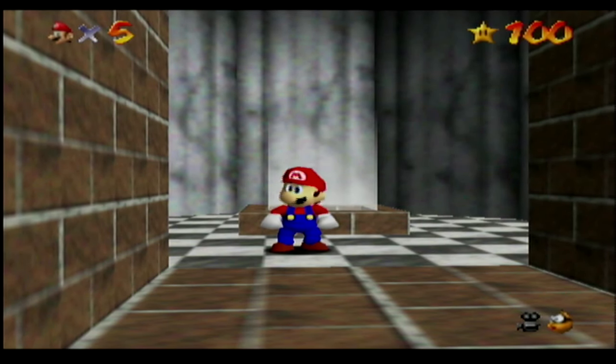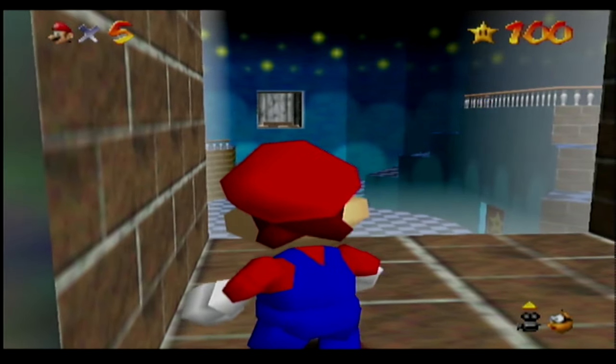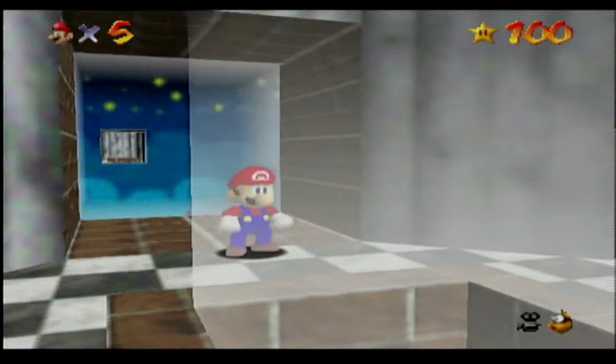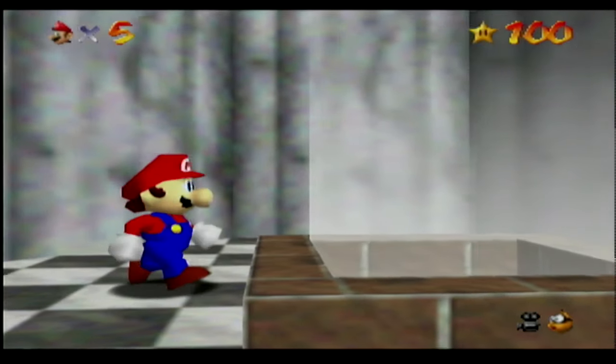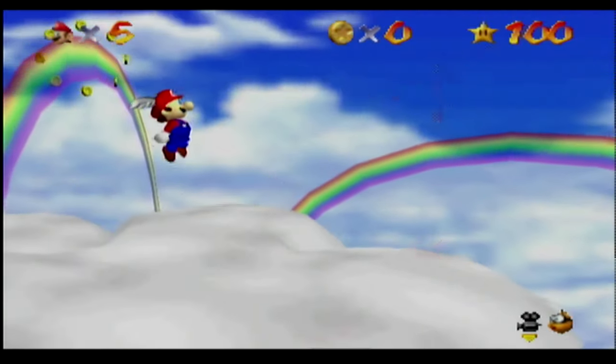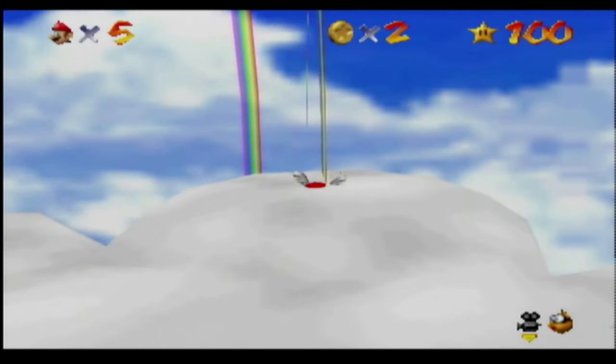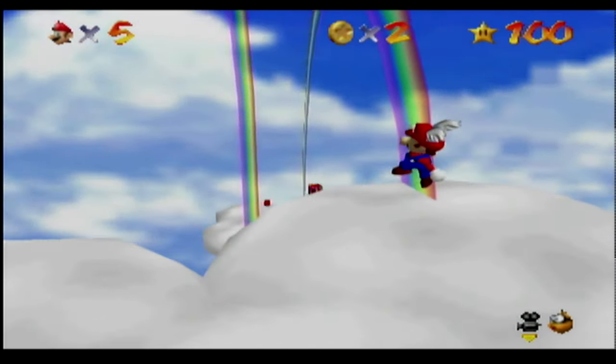Hello everybody, welcome back to part 18 of Let's Play Super Mario 64. I decided to go after the secret stars in this episode. We're just on the other side of where we were for Rainbow Ride, and you can tell this is the secret star area because there's light coming out from here. We're gonna go ahead and do this since it was right next to the other one — basically it's another red coins one, just like pretty much they all are with the exception of the slide.